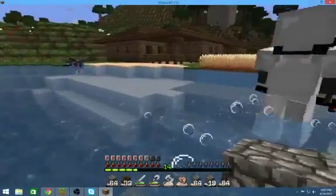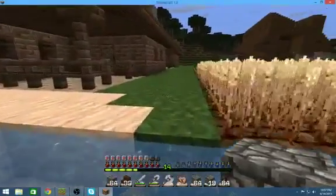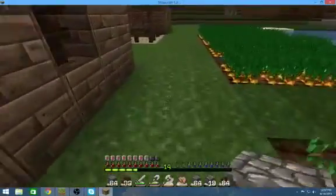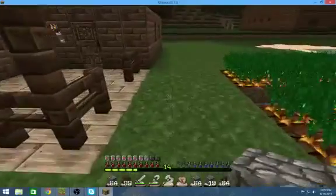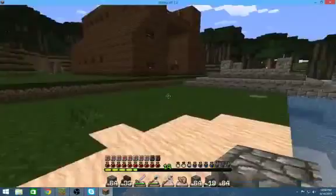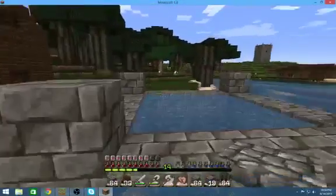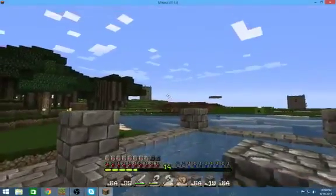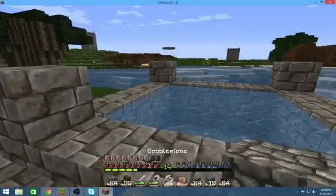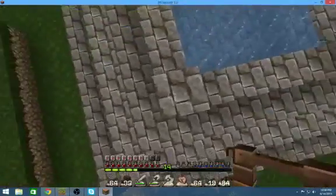I am finishing up the well here, and then I'm going to get started on putting paths in. Things are going to start getting rearranged a little bit. There is going to be a path running through here, but one thing we decided with our wheat farm on the other side of the river is that it's too close to the house, so that one's going to be moving out a little bit to put a path in over there. Eventually our market district is going to be behind that tower over there, but that's a little ways away yet. I want to get this well done for starters.